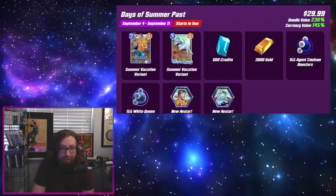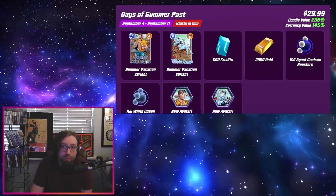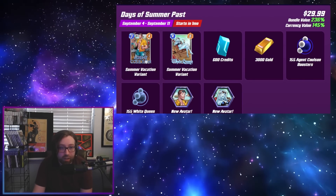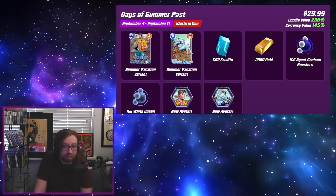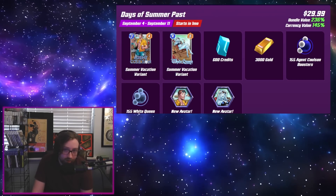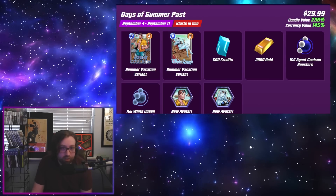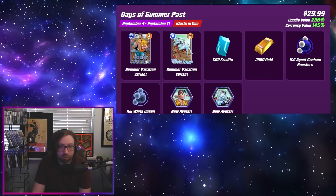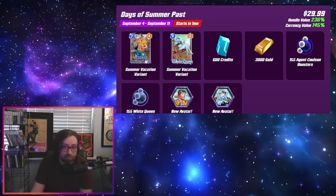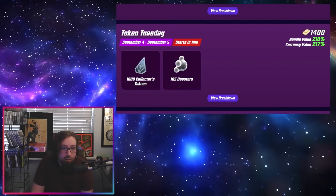Starting off is the Days of Summer Pass bundle, from September 4th to the 11th — a real money bundle for $30 US. It contains variants for Agent Coulson and White Queen, both summer vacation variants, 600 credits, and 3000 gold, as well as the respective boosters and avatars. If you're looking to pick up gold, these ones are generally the ones to go with if you want gold but don't want to buy it at the absurd prices in the regular store.